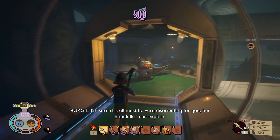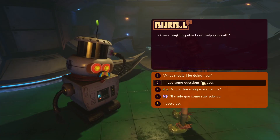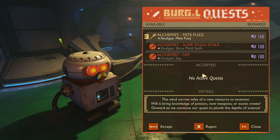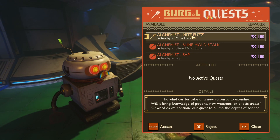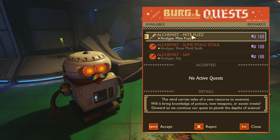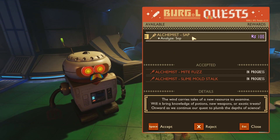Right next to him is a bundle of raw science worth 500, which is a lot. Once you go through his dialogue he'll have options and quests you can accept — I'm not sure if they're daily or not, but there are only three. I completed them just by clicking on them because I'd already done them apparently, so that's pretty cool.